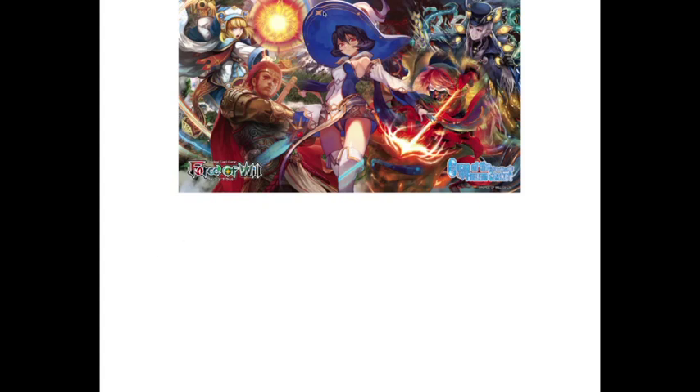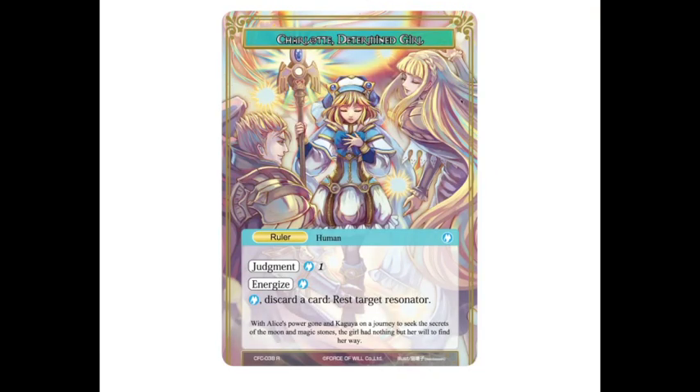So there you guys have it. Let me know what you think about this stuff — the card layouts, the different ideas, what you think of Energized, the new changes to spell/chant and chance with quick cast. There's a lot of new stuff coming out in Curse of the Frozen Casket. I'm pretty excited about it — the company is making some decisions that I'm in support of, and I can't wait to see what else they bring us. Go ahead and like, comment, and subscribe as always. Until next time, this is DM073 signing off.